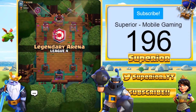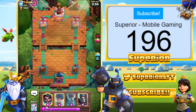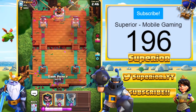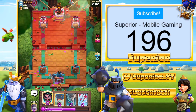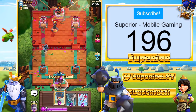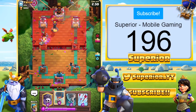Here we go, game number two — this time we're against a level 12, so it should hopefully be an interesting match. He does have a Wizard; my Dark Prince is sadly on the wrong lane and I don't really have many counters for the Wizard as such. So we'll just allow the Dark Prince to do his own thing right there.